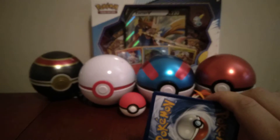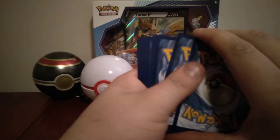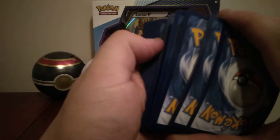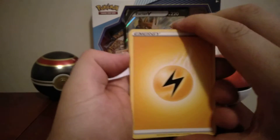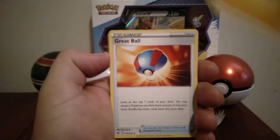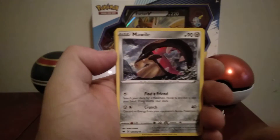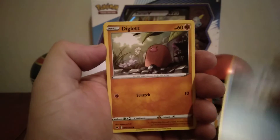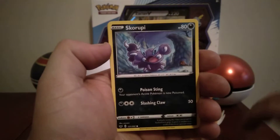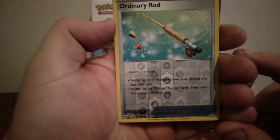Haven't looked into this set at all to see what secret rares and stuff they have. What are they going to have in place of rainbow rares, I wonder? Or are they just going to have that anyway. Lighting Energy, Lighting Energy, Great Ball, Potion, Rhydon, Marwile, that thing, Goldene, Duglert.